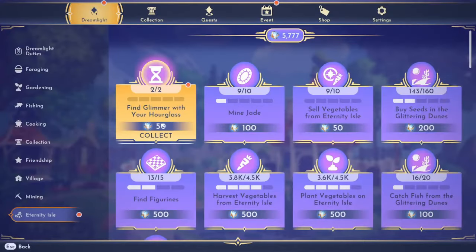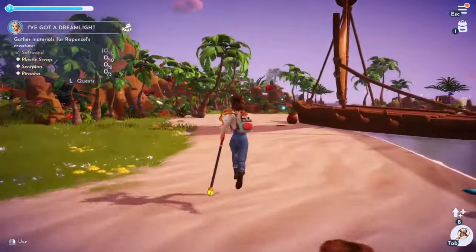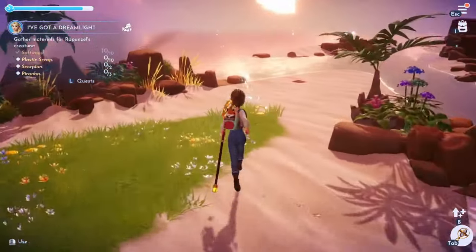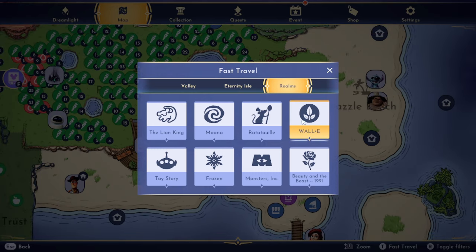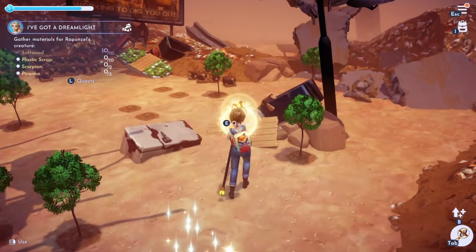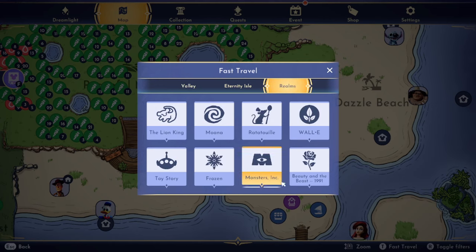Find Glimmer with your hourglass — I did it! I need to get three total but there's no more here. Let's try another realm. WALL-E's is a very small realm — let me see. It's Mist, no more treasure. But hey, I'm getting a lot of Mist — 500 Mist? Don't mind if I do. I wonder if that's a one-time thing — let me know in the comments if you have any idea. I guess I'll go to Ratatouille's realm, that's also a small one. We got Glimmer — I was worried we'd only get Mist.